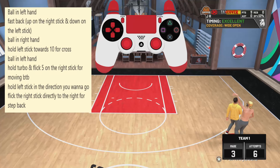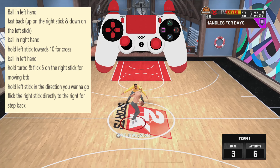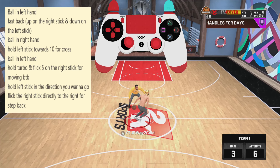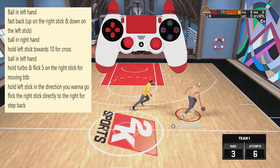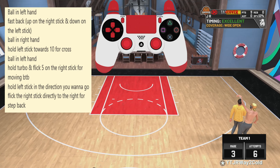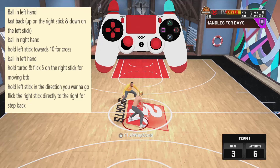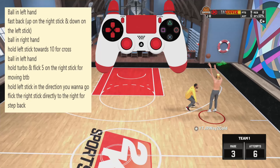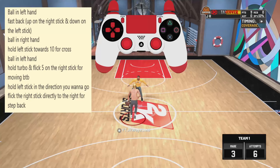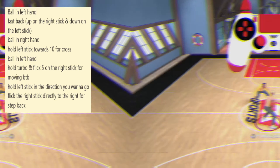You want to hold the left stick to the right to get your player to sway, so make sure you come in at an angle. While you're doing the Moving Behind the Back, you then want to flick the right stick directly to the right, and that will activate the Larry Bird stepback. Out of this move, you can shoot, or whatever the case may be. A lot of times you can even catch ankles out of the Moving Behind the Back as well.